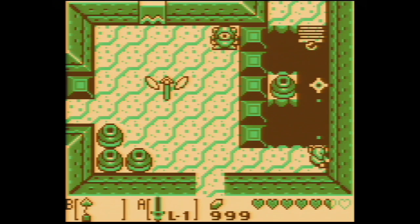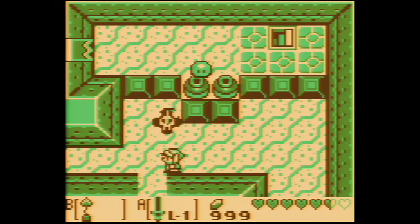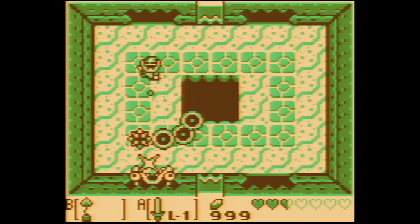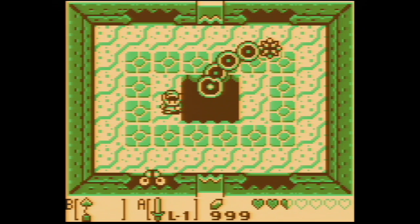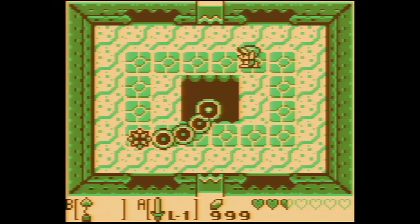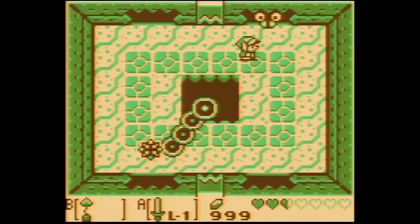Like the overworld, the eight dungeons follow suit. Most offer a new item that must be utilized to make your way through them, and in many cases, used to defeat the boss. The boss of the fifth dungeon creatively requires the grappling hook. You use the grappling hook to drag his head towards you, then wail on him with the sword.